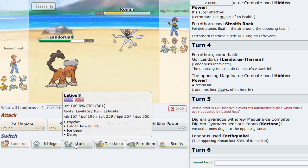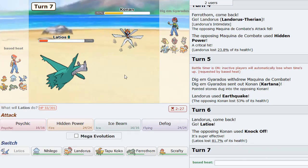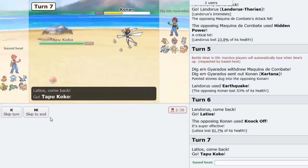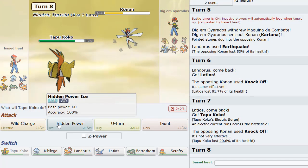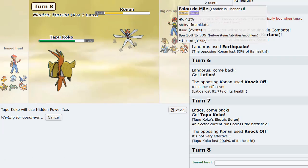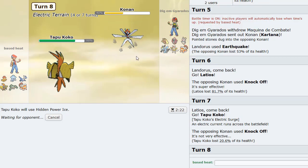Pretty nice indeed. Now I'm going to go Latios here, on the Leaf Blade or Smart Strike I think - we can take that. Oh, Knock Off. So this thing is probably Choice Scarf. I'm going to go into Tapu Koko as he tries to Knock Off again. Perfect. And probably just click HP Ice here, as I'm thinking he'll just switch out, maybe into Lando. But if he goes into anything else like Magearna or something, I'm pretty sure a Z Wild Charge will obliterate it.